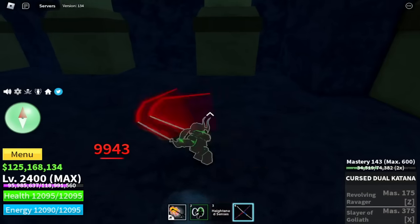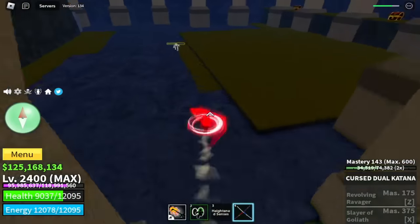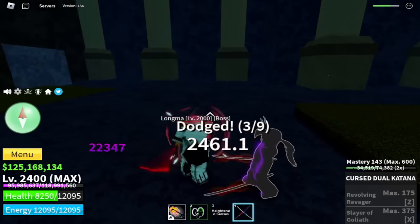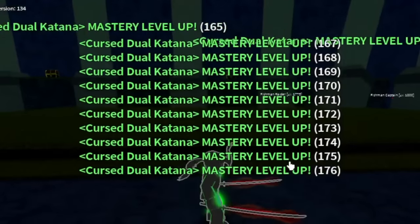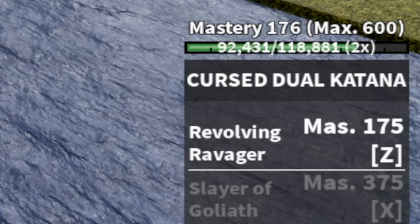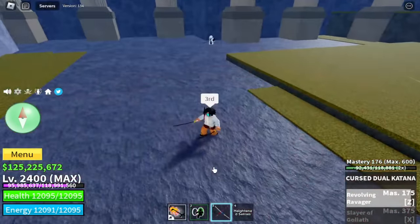But if you don't want to do the wall strat, just do the dash strat: left click, dash, left click — and that is enough to defeat Longma. Compared to the other bosses, this one gives out the most masteries but is very easy to defeat. And with just two Longmas, you will unlock the Revolving Ravager. This skill is long range but if you want to maximize the damage, use it while the enemy is near.